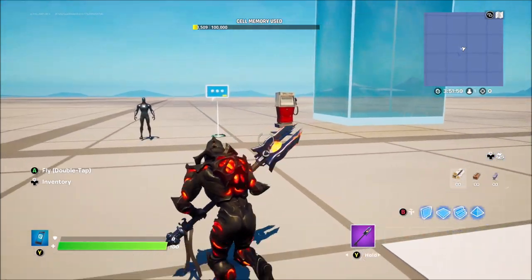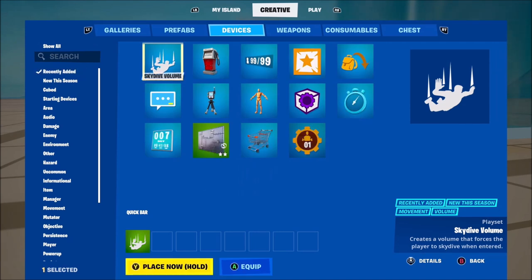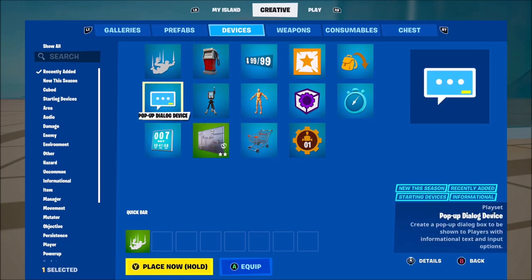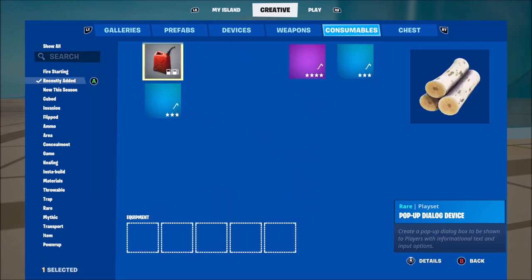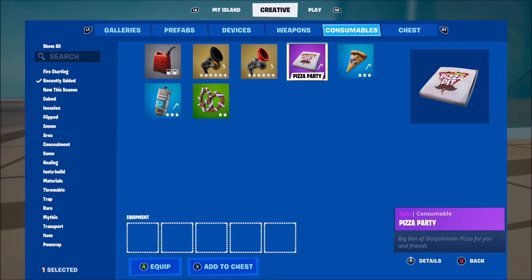First of all, we've got some new devices. If you go to the devices section under recently added, you're going to find a skydive volume and the fuel pumps, which is really cool. We've also got the pop-up dialogue device, and if you go to consumables recently added, we've got the gas can there.